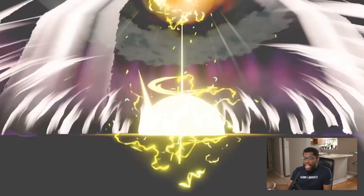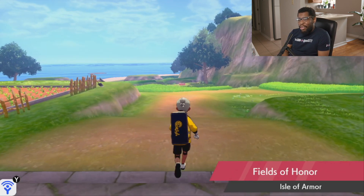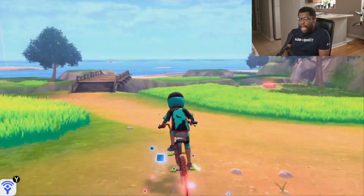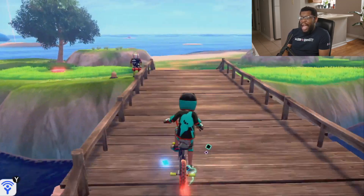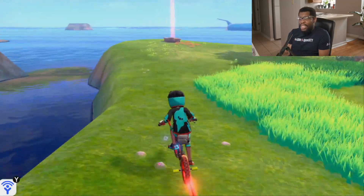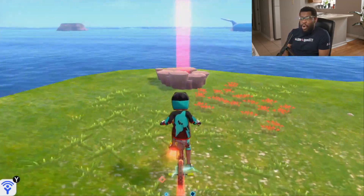The only thing we had to do was battle, but if you need more instructions and don't know where to find this den, that's why you have me, your local neighborhood trainer. Just follow this path along from the dojo. I've already gone and made sure that it would show up, and it's this den over here that you can find on the island.